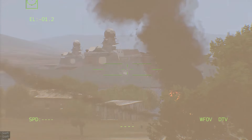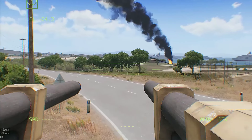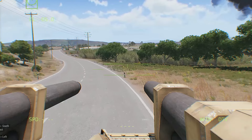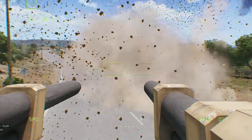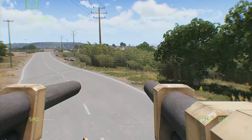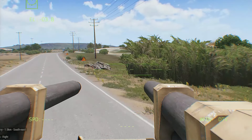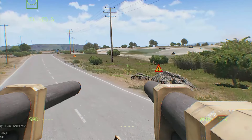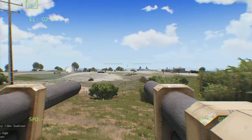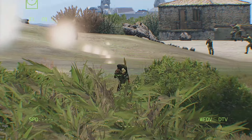Soldier, 100 meters, front! Target down! AT soldier, soldier, 75 meters, right! Standing by! 300 meters, front! Six! Fire at that soldier! I've got him! He's down! Soldier, 100 meters, front! Target down! AT soldier, soldier, 75 meters, right! Standing by! Six! Fire at that soldier! I've got him! He's down! Soldier, 100 meters, front! Target down! AT soldier, soldier, 75 meters, right! Standing by! Six! Fire at that soldier! I've got him! He's down!